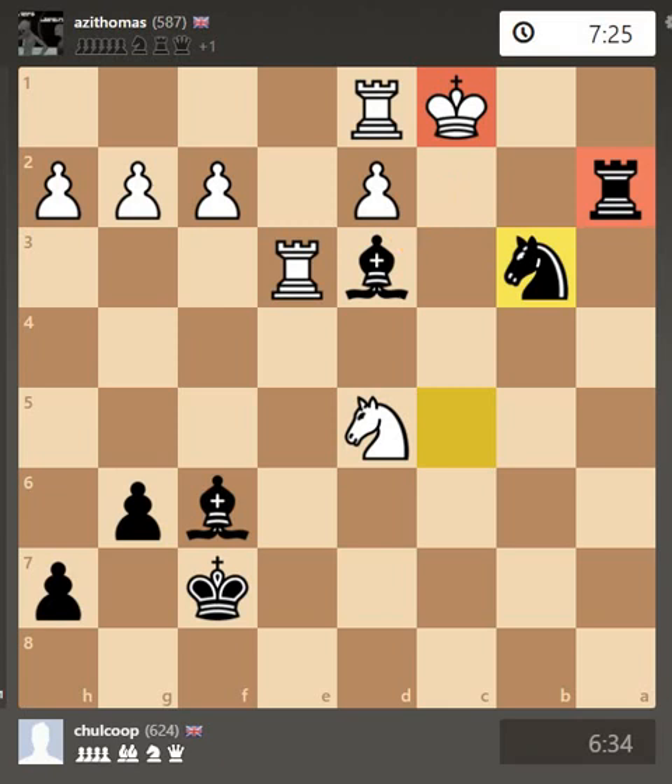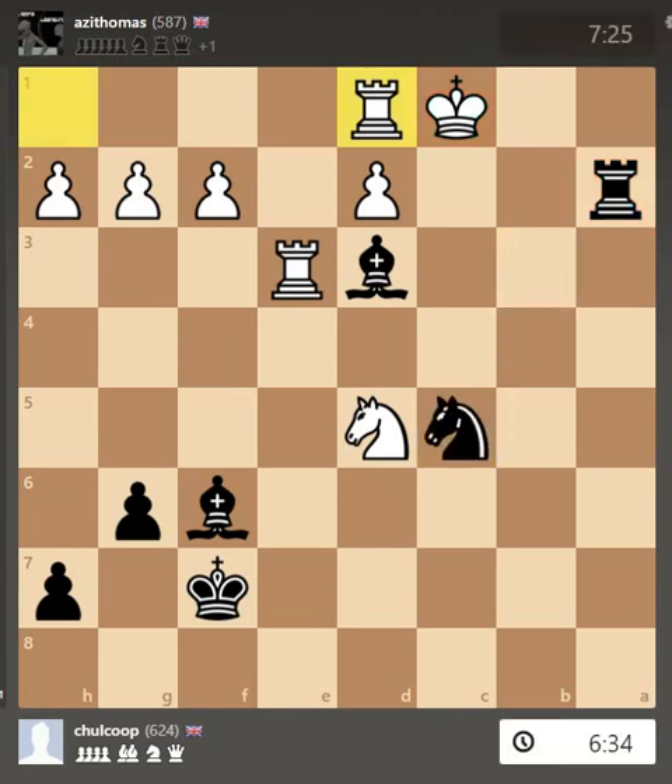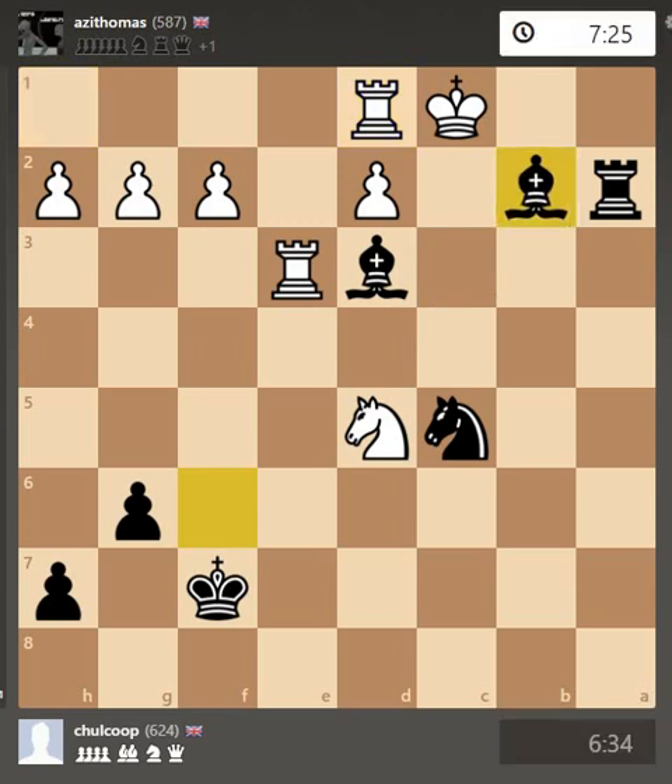So what's the third and final way? The other way is to move the bishop here. This is also checkmate because the king cannot move — because of that — it can't move to either of the white squares because of that, and it cannot take the bishop because of the rook.